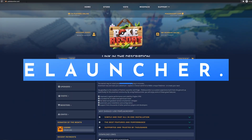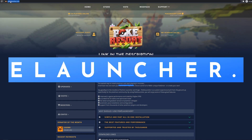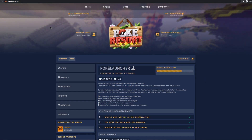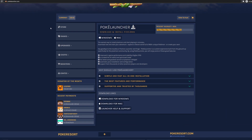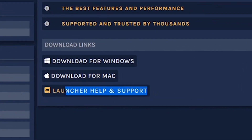First, head to PokeLauncher.com or click the link at the top of the video description. Here you will find download links for the Windows and Mac versions of PokeLauncher, as well as a bunch of information about the program. There is also a link to join our official support Discord. If you get stuck at any point in this video or have any questions at all, join our Discord to get help fast.